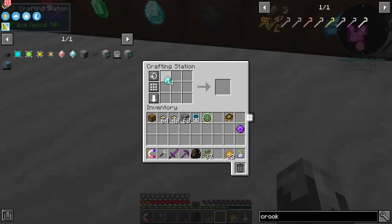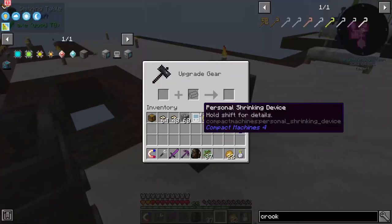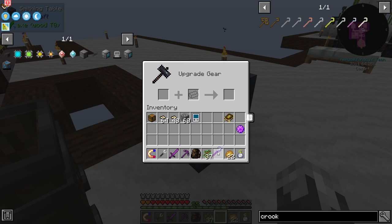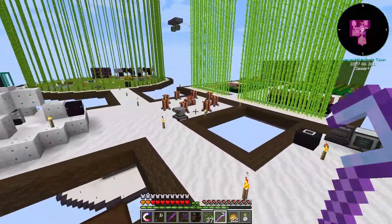I'm going to make a diamond crook — I've never actually made one before. I've always used wood or stone.